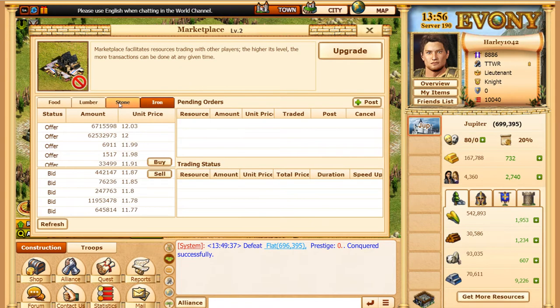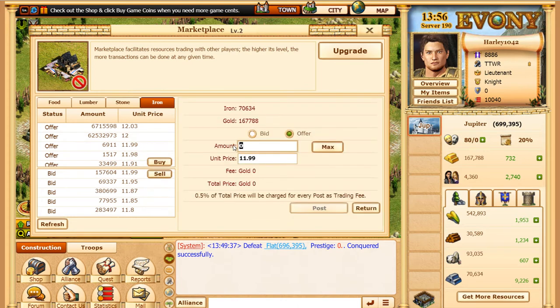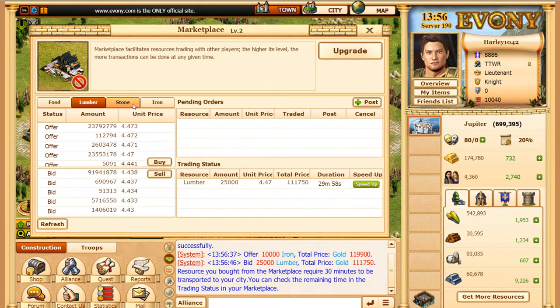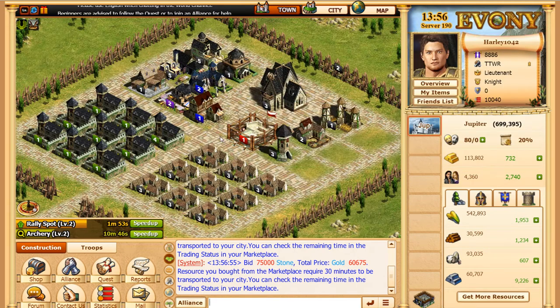Right now it's fluctuating a lot — this was up to 6 and 18, but it's still two times so we're still making profit. I'll sell about 10,000 iron and it went through pretty quick. And then I'll go to lumber and go to buy max — it says I can buy 63,000, so I'll buy 25,000. Then stone — I go to buy max, I can buy 214,000, I'll buy about 75,000. I try to keep my lumber and stone up, so if I need to build something I'll have it available.